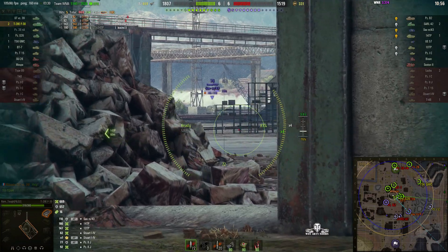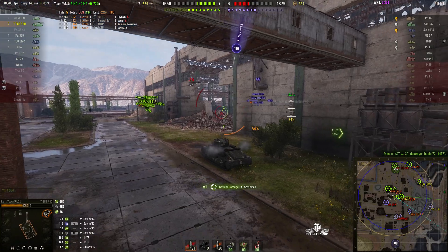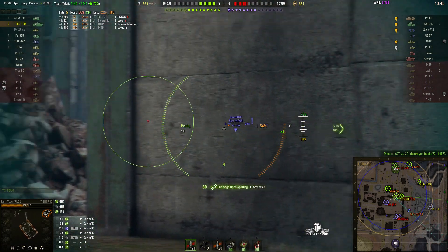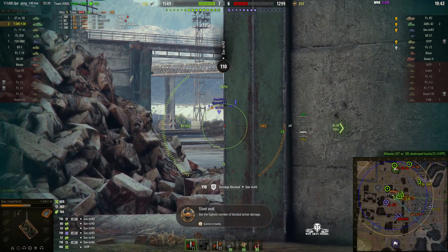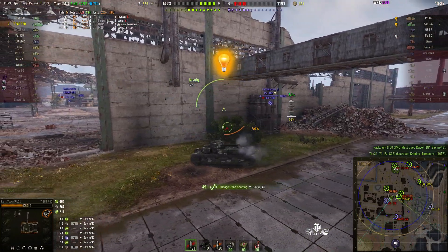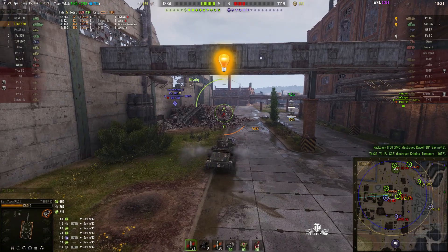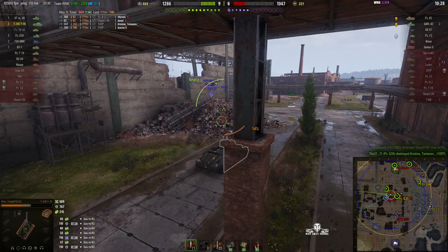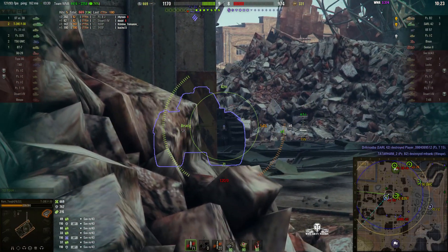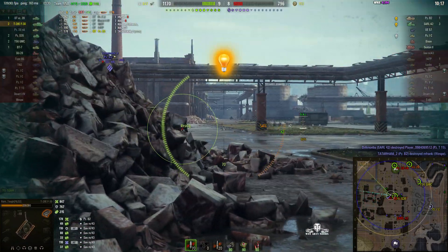There's a Sav M43 over there. Line up a shot — he hits us for 110. We do get a hit into him, but it's only a tracking shot. We get another bounce. The armour on the T28E is actually slightly better than on a standard T28. The extra armour helps bounce some of this machine gun fire. Normally those would go straight through on the standard T28s, but that's one of the things that makes this engine a bit sluggish.